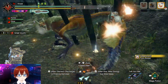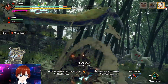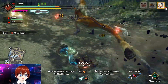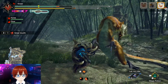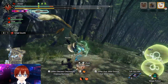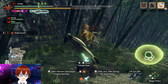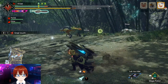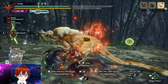We're going to switch to axe mode since we have elemental phials. The bread and butter combo again is A, A, A, X. Every once in a while we can switch to blade mode — I like to use blade mode when the monster is standing still or knocked down. When it's down, you can get a very easy charged phial attack off. Keep in mind this weapon has a high potential of tripping your teammates, so you have to be careful not to swing around recklessly — it has a very large hitbox.